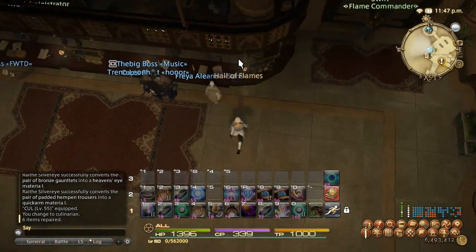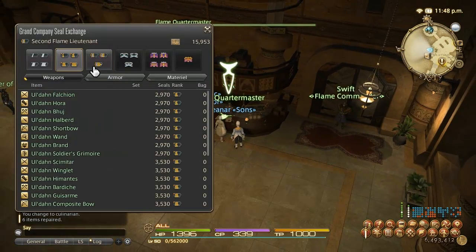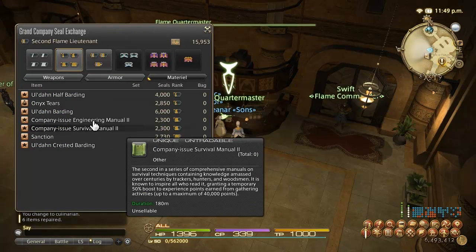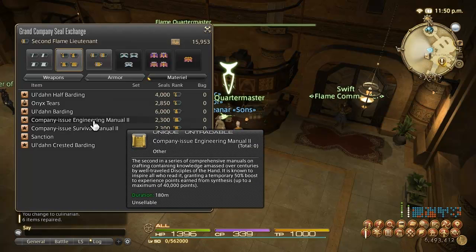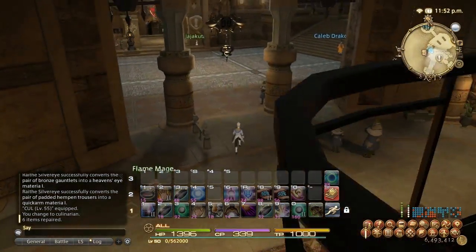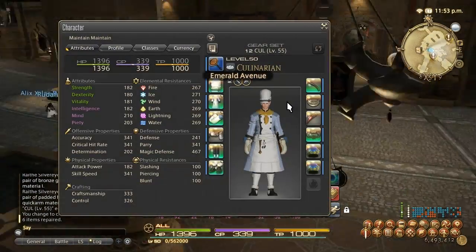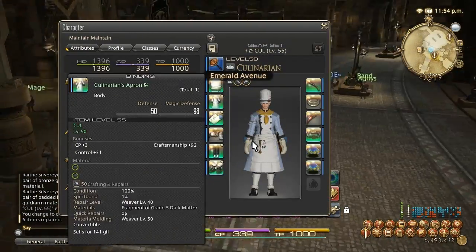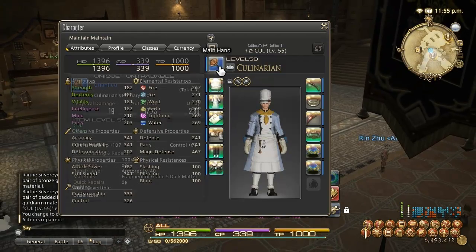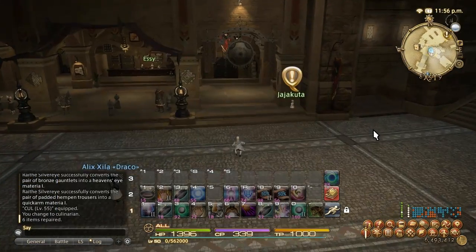If you aren't familiar with this item by now, the one particular item you should be familiar with is the Company Issue Engineering Manual. This will give you some bonus experience points. Make sure you buy this and use it from levels 1 to 30. When you're leveling, you don't have to worry too much about your armor slots — just make sure your offhand and your main hand are up to date. The rest is not that important.